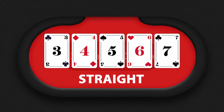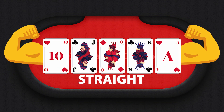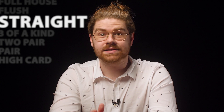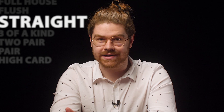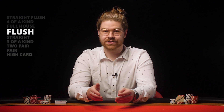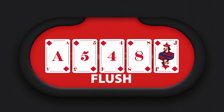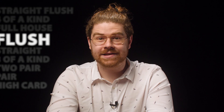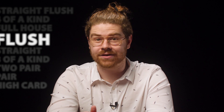The next highest hand rank is a straight. This is when you have 5 cards that form a ranking series. This is called an ace high straight, and it beats any other straight because in the case of 2 or more players having a straight, the winner is the player with the higher straight. After the straight comes the flush, and this is when all 5 cards in hand share the same suit — in this case, diamonds. In a situation where 2 players have a flush, compare hands like a high card scenario.